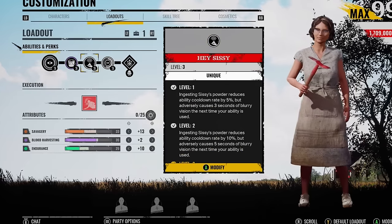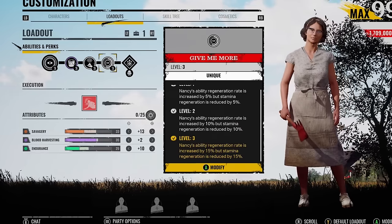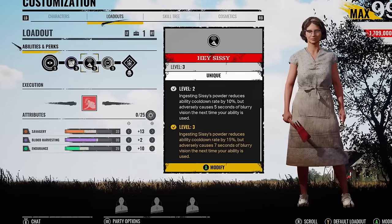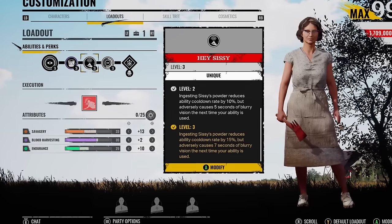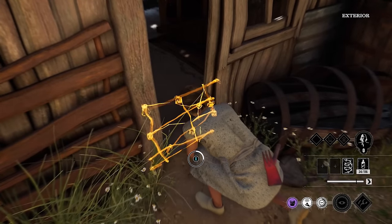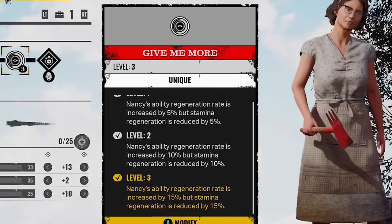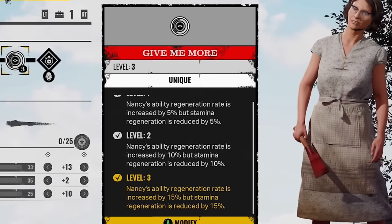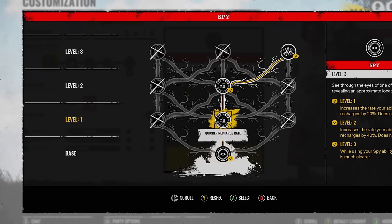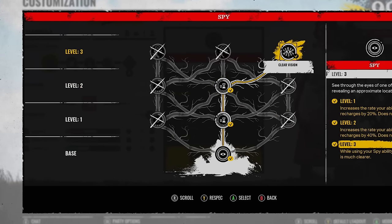Then we've got Hey Sissy. Now these two unique perks are going to be a little bit overkill — you don't even have to use these — but for the purpose of the video of reducing the cooldown, we're going to use them. Ingesting Sissy's Powder reduces ability cooldown rank by 15%, but causes seven seconds of blurry vision the next time your ability is used. This has nothing to do with when you actually use the ability; you're going to have kind of drunken vision, barely noticeable. The next unique perk is Give Me More: Nancy's ability regeneration rate is increased by 15%, but stamina regeneration is reduced by 15% too.